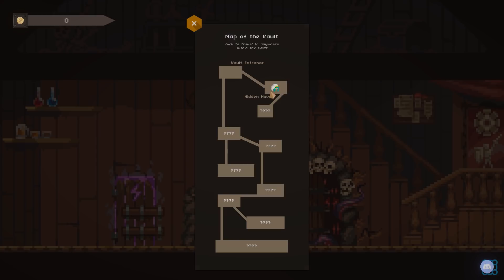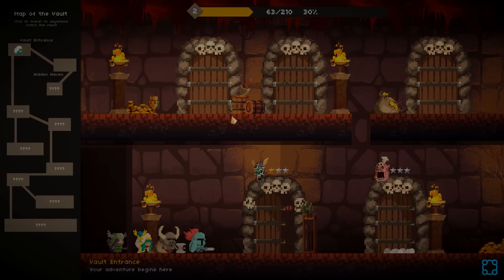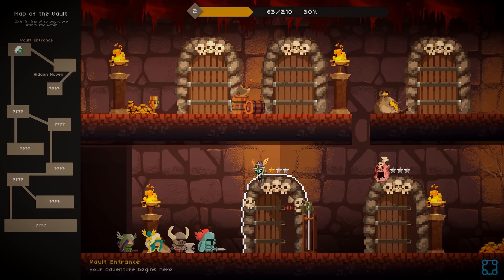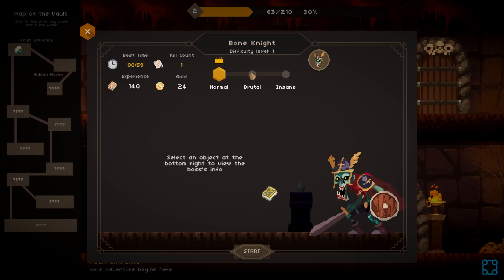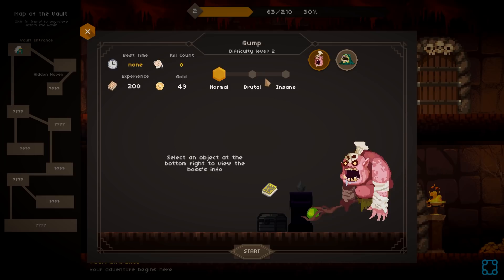Looks like you can also do loadouts and some other things. Vault Waypoints — we did the Vault Entrance. Reach level 32 to start unlock. I see how this works. Difficulty level 2, difficulty level 1. There's also Brutal, which is difficulty level 8. Time to fight the Gump.